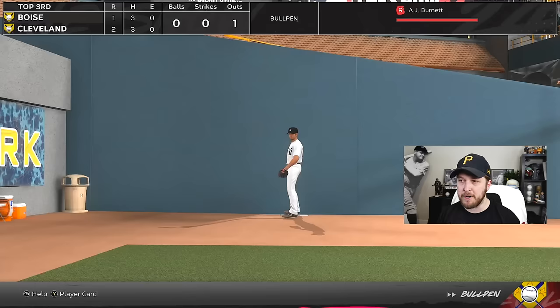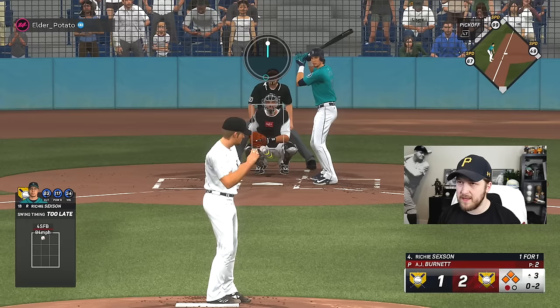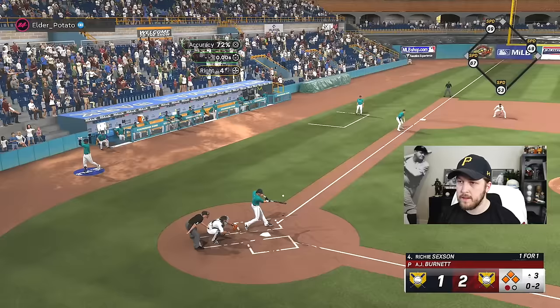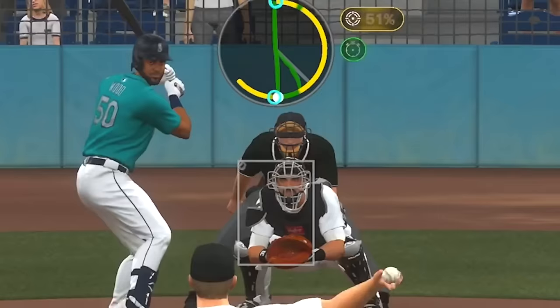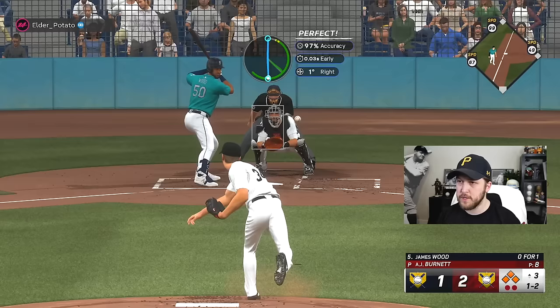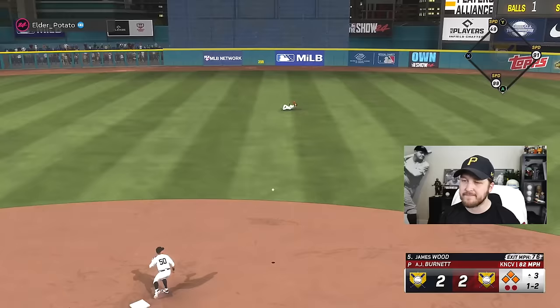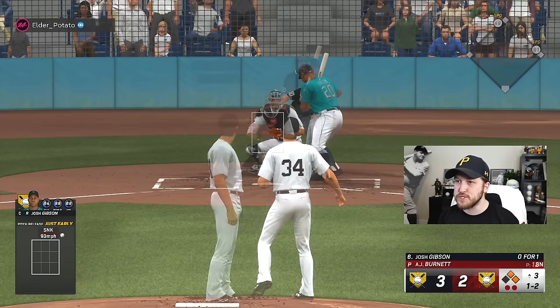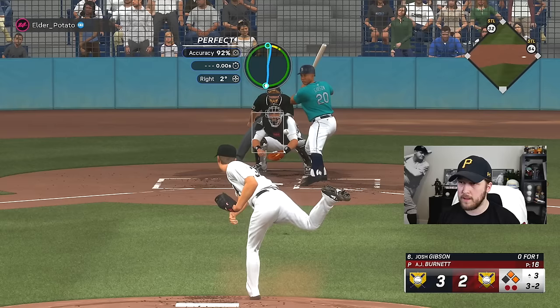I've never seen this before in my life. I'm gonna do a little mound visit — I don't want to ruin Babe Ruth's ERA, so we're bringing in AJ Burnett. The 94 fastball is not as fast as I thought it was gonna be. Oh no — grand slam! A curveball worked — I have no idea how to throw that. No chance that just happened. We're losing. That ball just went through his elbow. Here we go — here's a home run to Josh Gibson.